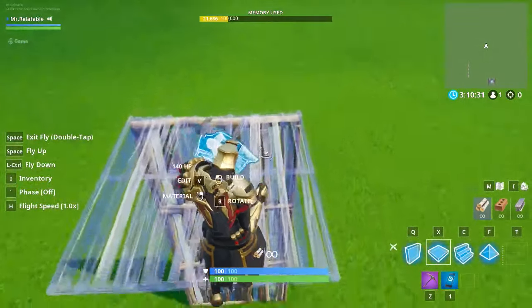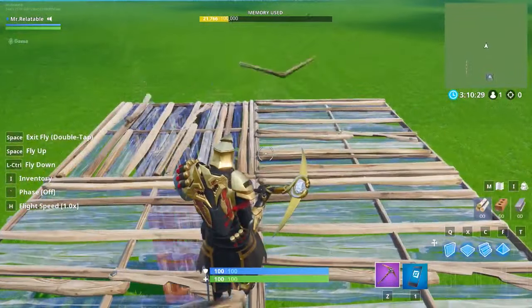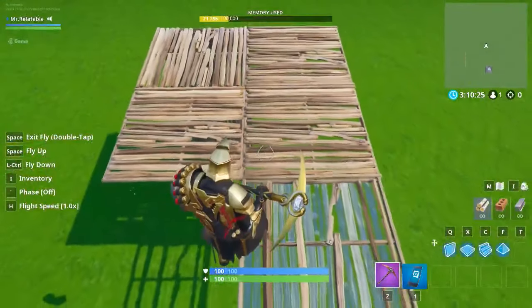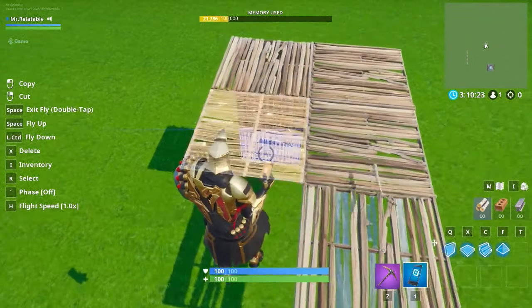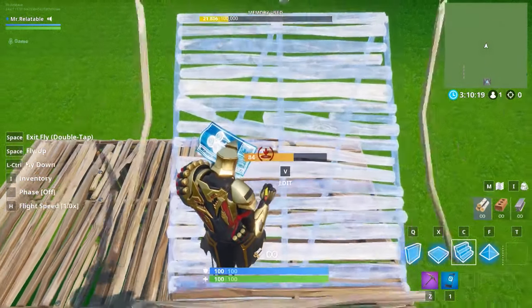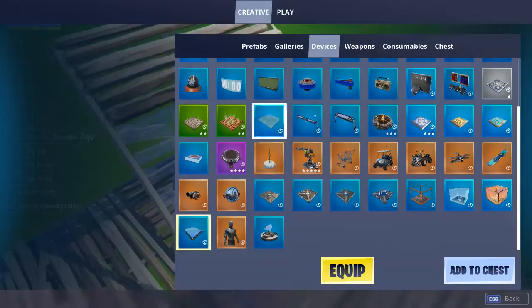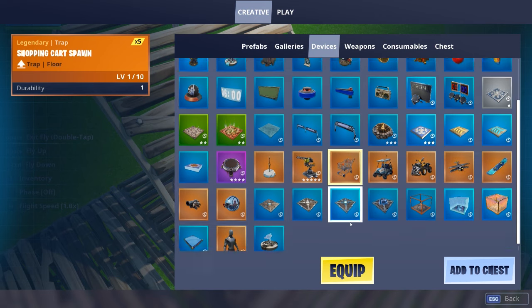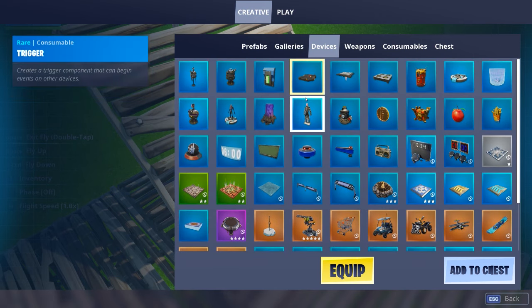First thing you're going to need to do is just build up a couple blocks in case you ever want to go down for any reason. After you have these couple blocks, place a shape that looks something like this and just delete that, so you should have an L shape. Put a ramp at the tip of the L. Now go to devices and grab 15 music sequencers, 5 shopping carts, and 1 trigger.